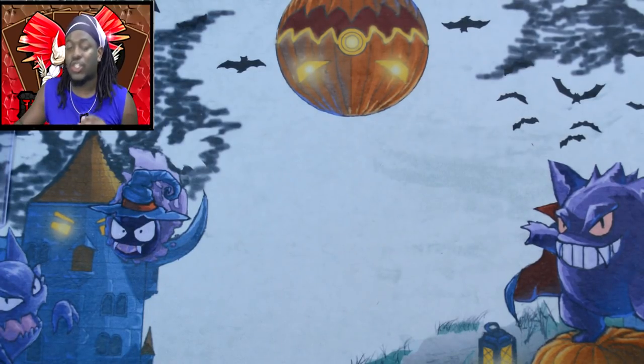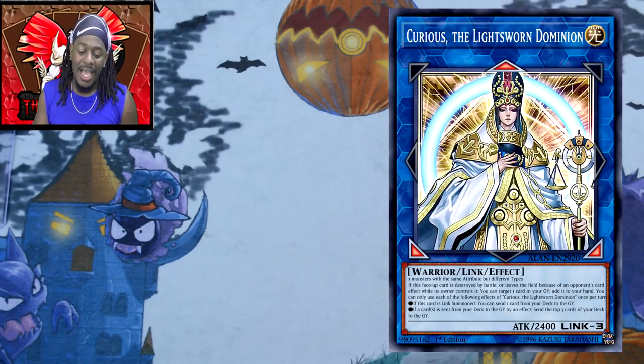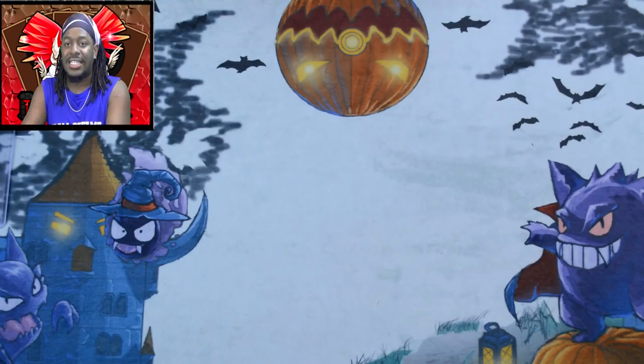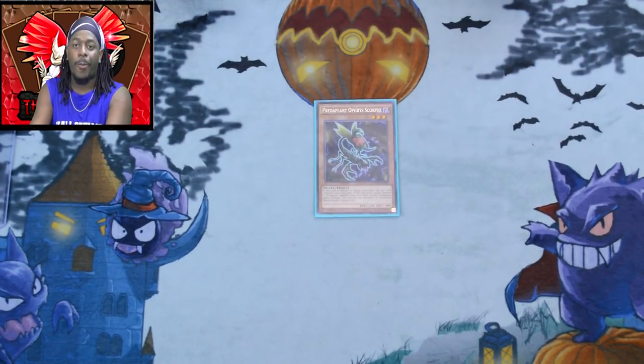I was talking a lot about Curious George, and basically what Curious does is he requires three monsters with the same attribute but different types. He's fairly easy to summon, and not by the conventional means that you would think. I'm going to show you the combo before I get you guys some test hands.